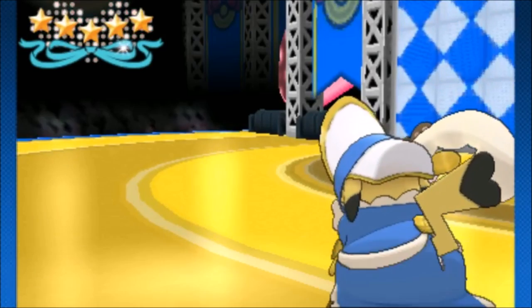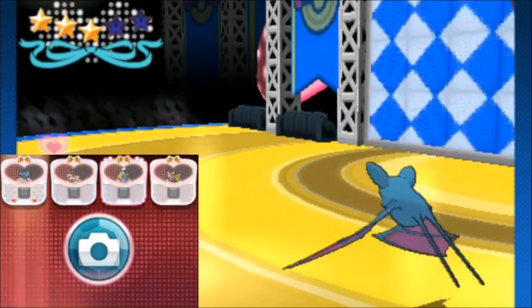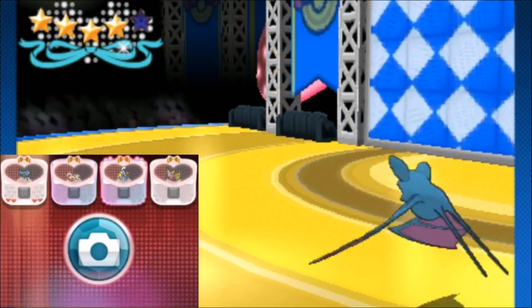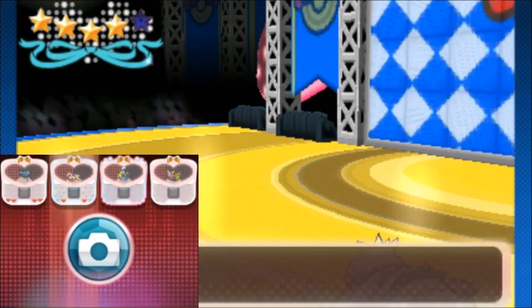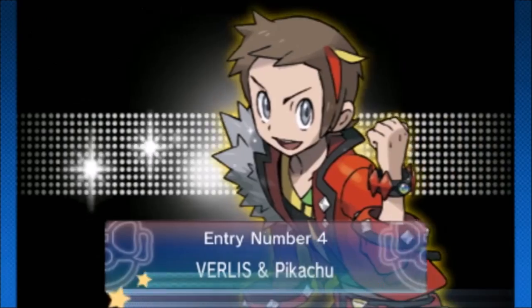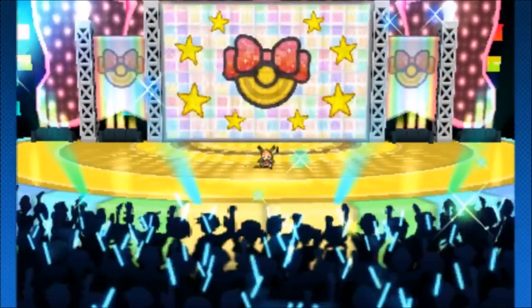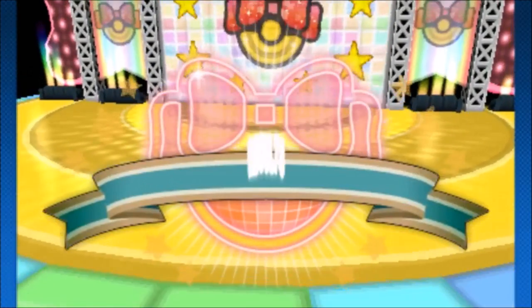Cute is going to be the easiest because you'll have three cute moves and a lot of things will give you extra points. For beauty, Pikachu Belle is going to do the same thing — just use rest to stay safe, then icicle spear whenever you're last. If you can set up the combo, go rest and sleep talk for bonus points. For smart with Pikachu PhD, use eerie impulse — you'll generally start first because you scored so many points earlier. Eerie impulse gives bonus points when you're first, and since it's a smart move it gives you tons of points. Go eerie impulse, quick attack, eerie impulse, quick attack, then rest to stay safe. For tough with Pikachu Libre, go flying press, quick attack, flying press, quick attack, then rest.